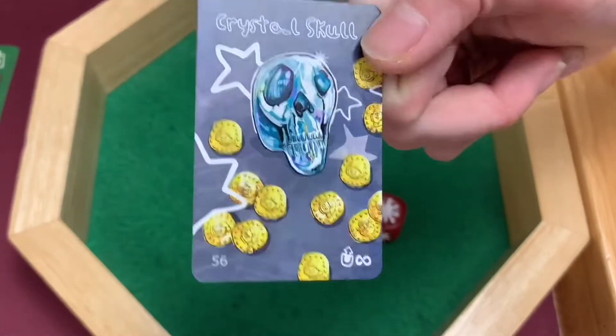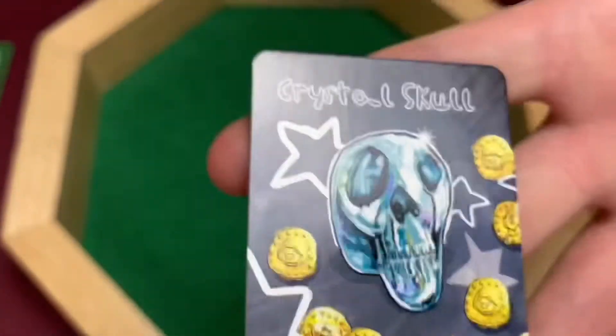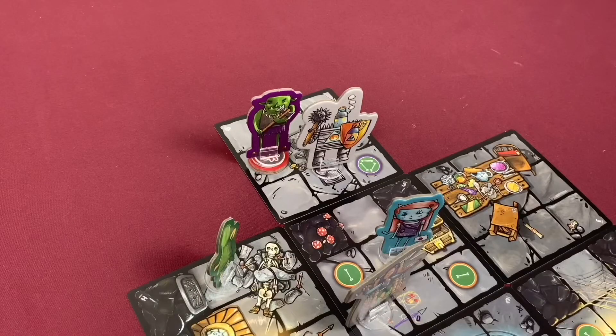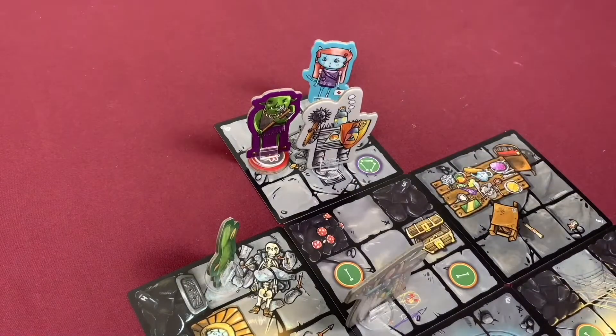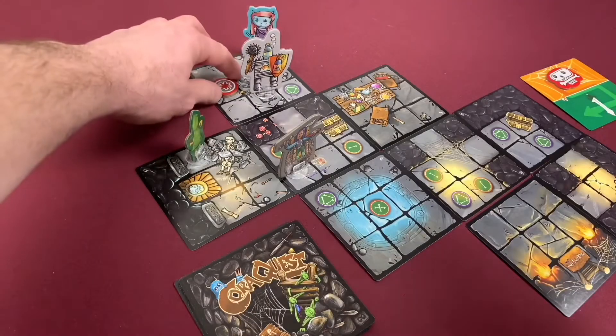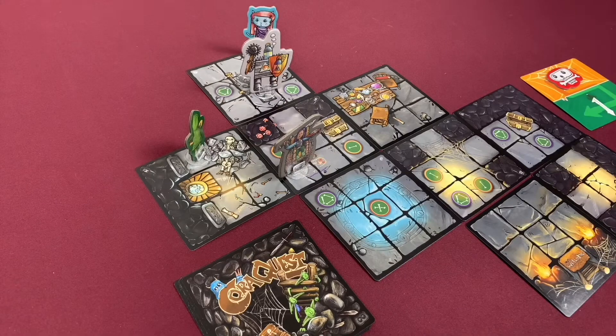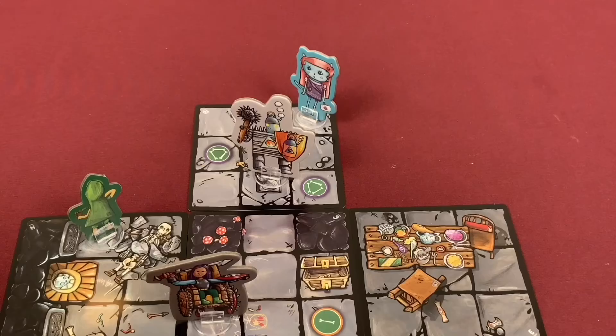Look at all the money on that crystal skull card — one, two, three, four, five, six, seven, eight, nine, ten, eleven gold coins! Healer Kitty goes last. She moves four spaces and attacks the remaining Orc with the Bodyguard Cat — rolls and gets one hit, taking out the Orc. No enemies this turn, so we go straight into the refresh phase. Stand all characters back up, torch back on top of the deck, and move into the next turn.